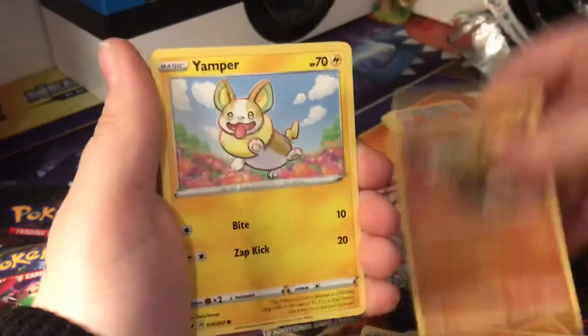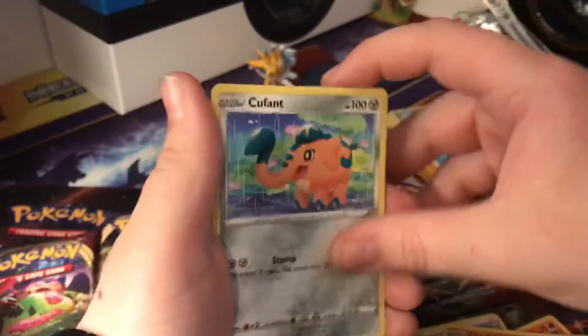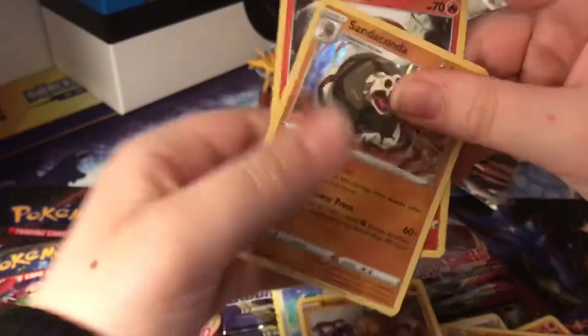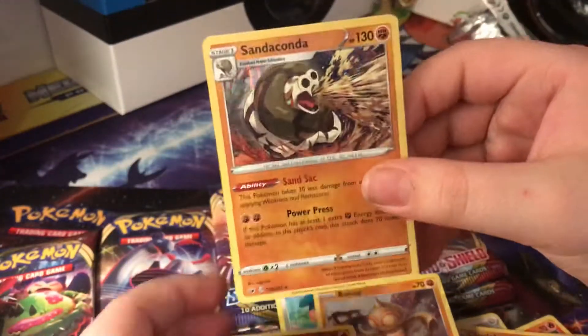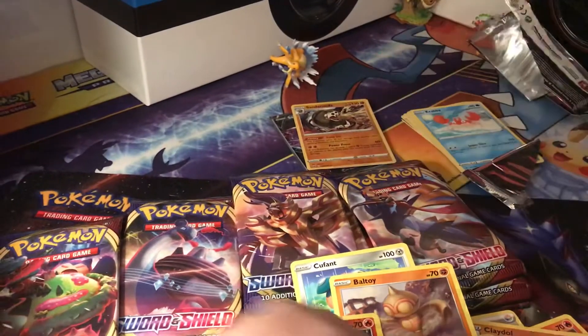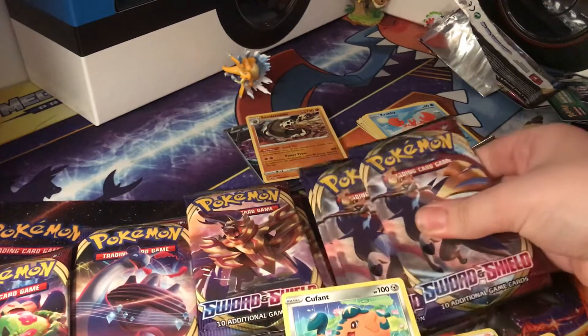Anyway — Fire energy, Ride-On, Big Charm, Big Thwackey, my guy Farfetch'd, Silicobra, Yamper looking epic, Crabby, Cufant, Ball Guy, Sizzlepede — and Sand Dakota, holographic! That is pretty epic. This pack has three hits — yes!